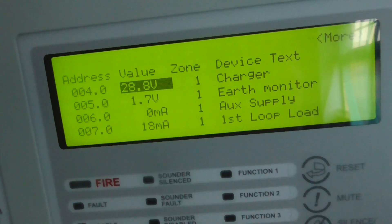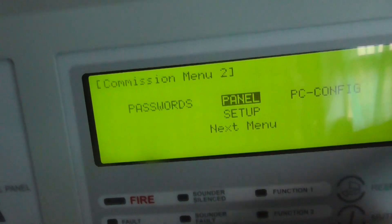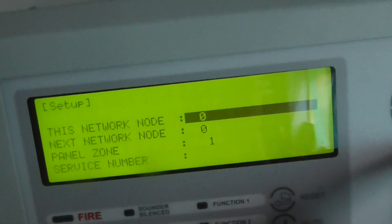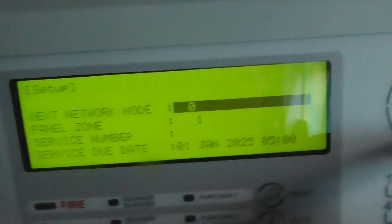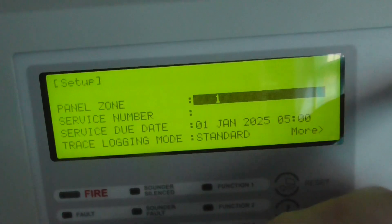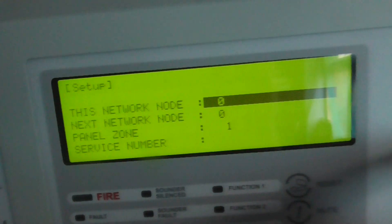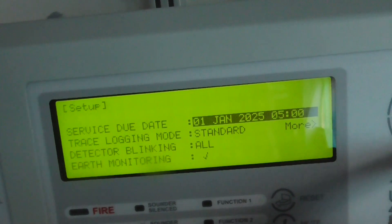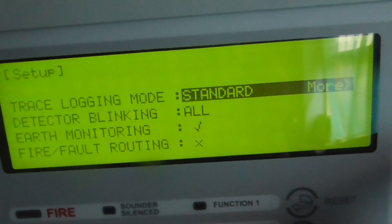And the other values. And then set up — this is just general settings of the panel, as you can see. And all the detectors are set to blinking for all.